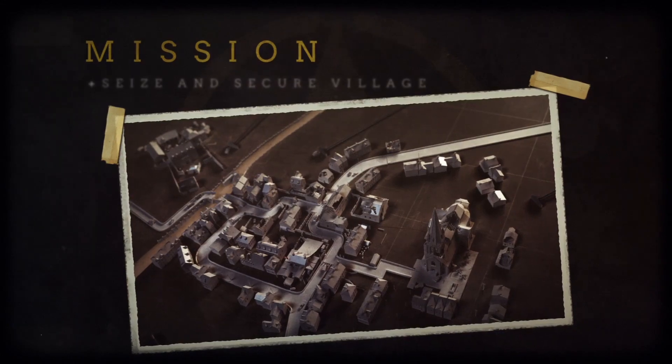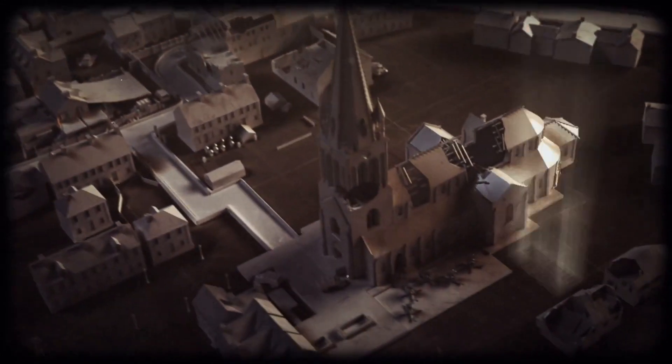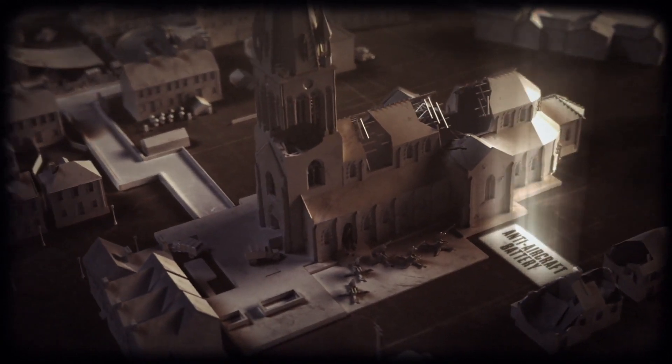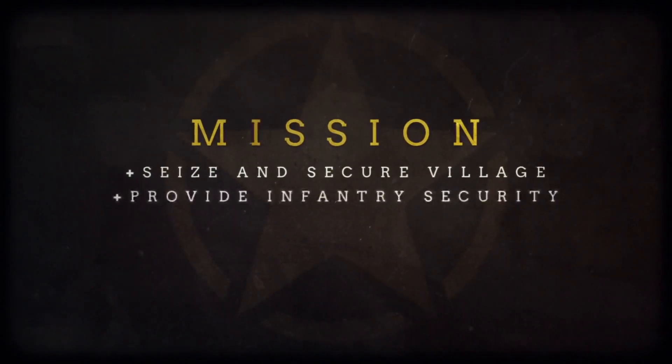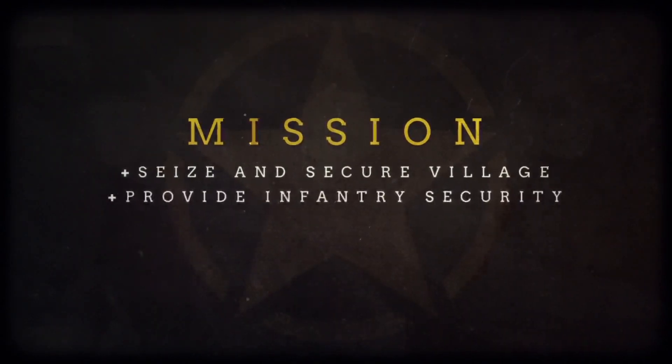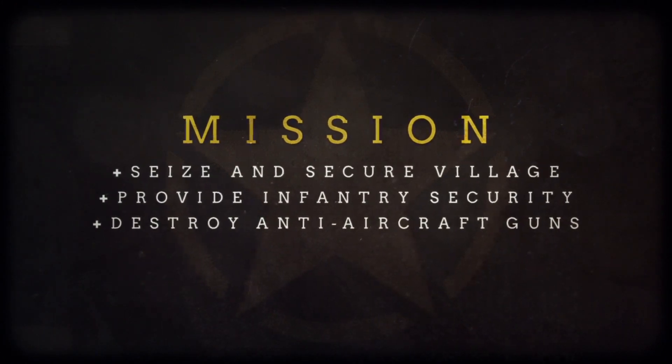The objective today is to seize and secure a village located six miles west of St. Lowe. The enemy has positioned an anti-aircraft battery near the church on the edge of town. Your squad will provide infantry security for an armored column that will advance on the position and destroy the guns before they can bring down any more of our bombers.